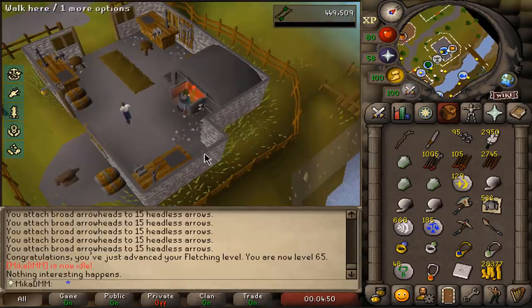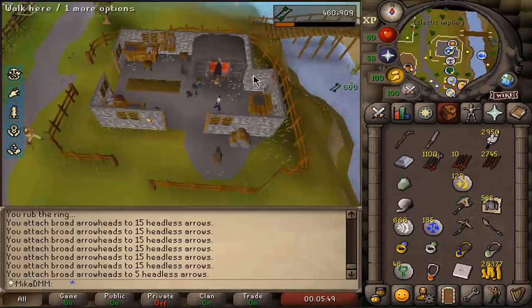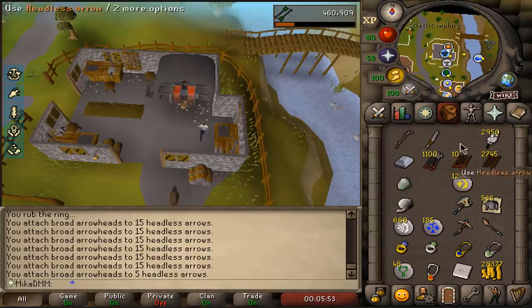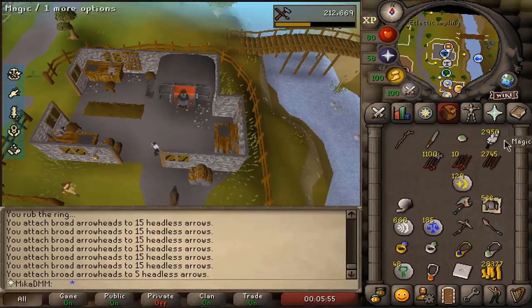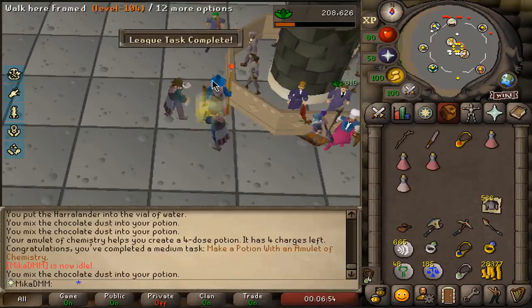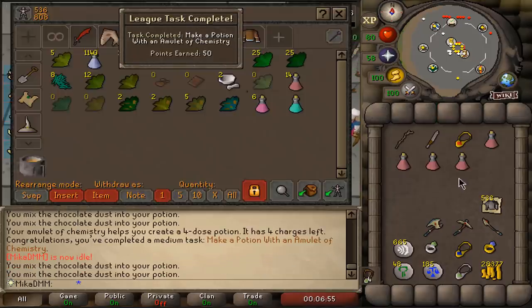I want to make amulet of chemistry but I wasn't sure how to do it. You need a silver bar as well — create a jade amulet unfinished, attach the ball of wool, and then level 2 enchant to create an amulet of chemistry. There we go — that is a 50 point task. Beautiful.